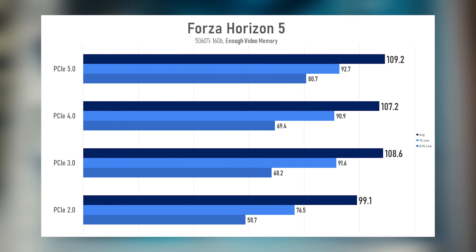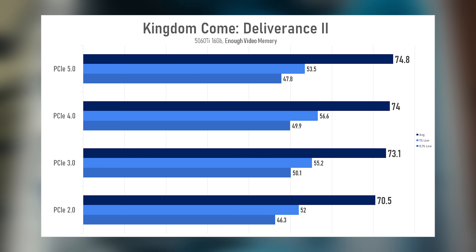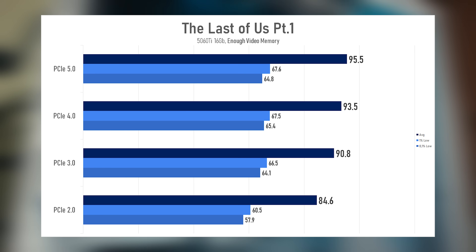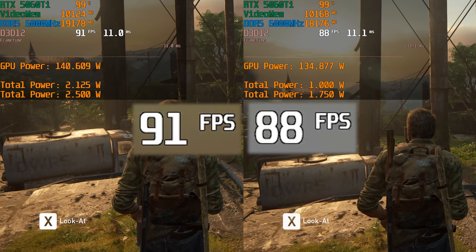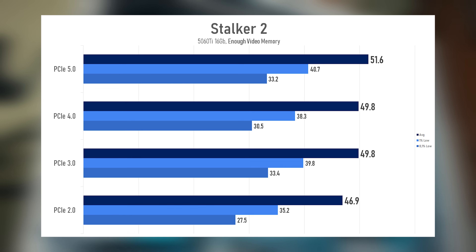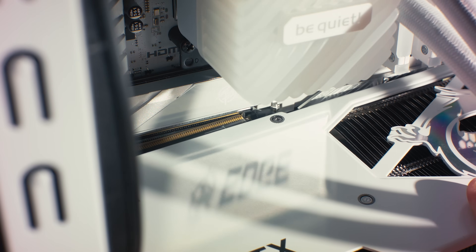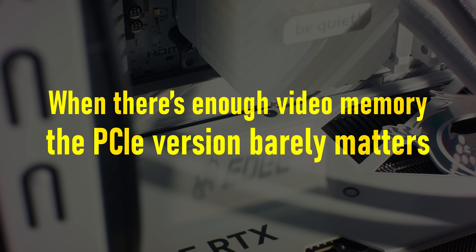Reference measurement: the 16GB card behaves exactly as expected. Across PCI Express 5, 4, and 3, performance is basically the same — sometimes FPS doesn't change at all, and in the worst case it drops from 95 to 91. There are no freezes or stutters. The only noticeable exception is PCI Express 2, where performance drops by about 10% compared to PCI Express 5. Conclusion: when there's enough video memory, the PCI Express version barely matters.